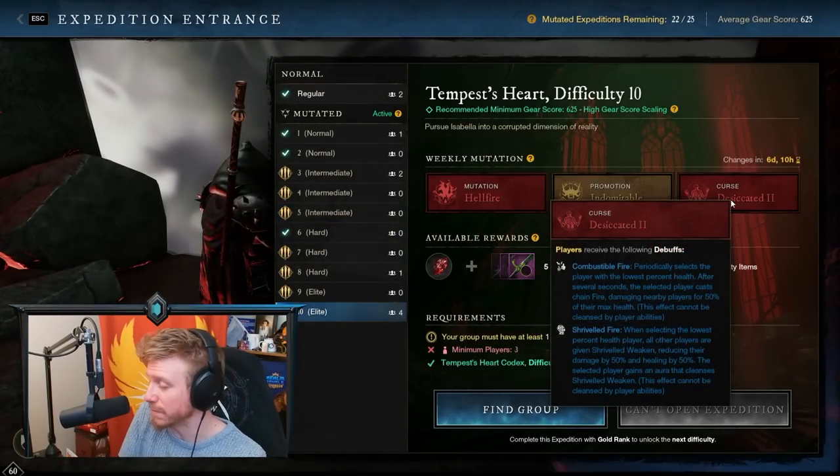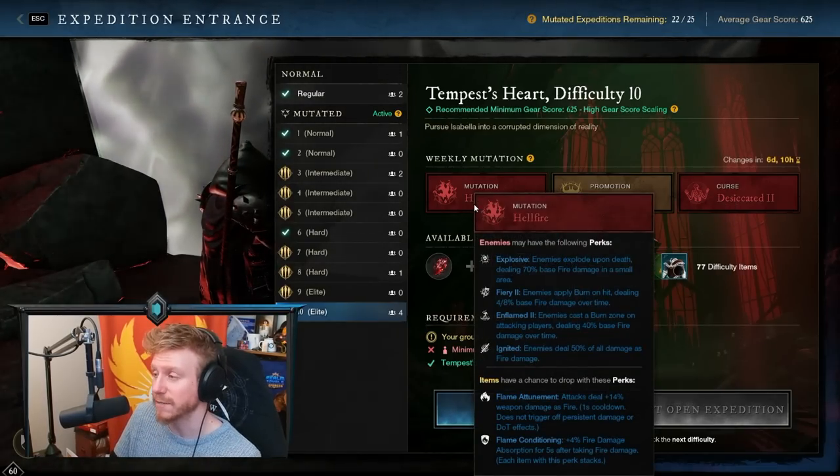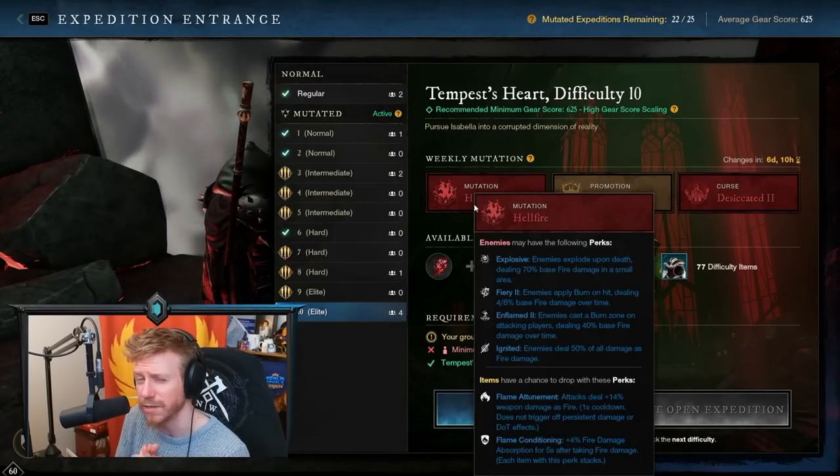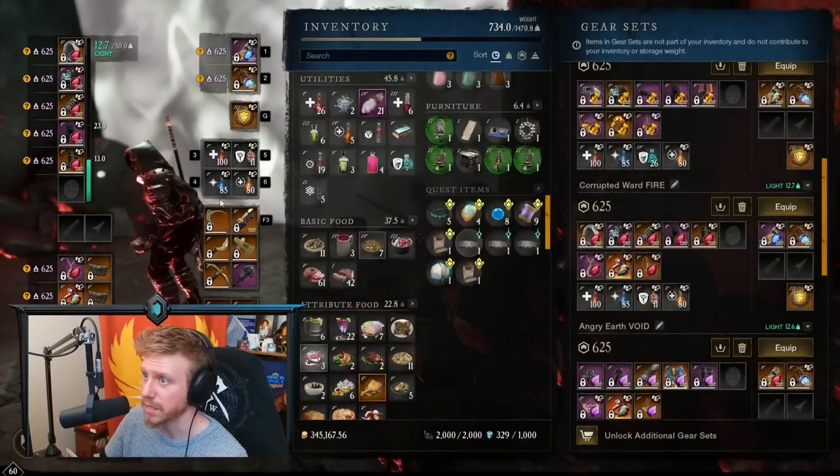Desiccated is really easy compared to some of the mutations we get at the end line here. Hellfire itself can be kind of spooky, but there are some strategies you can use as a healer to mitigate the damage that comes in from it. Now first things first, a quick look at the gear.